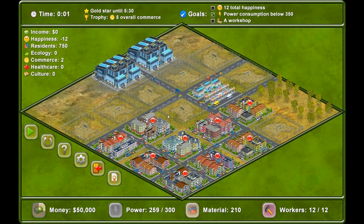There's a lot on here — Economy, Happiness, Residence, Ecology, Commerce, Health and Culture — but we're concentrating on 12 total happiness, health and construction below 350, and a workshop.